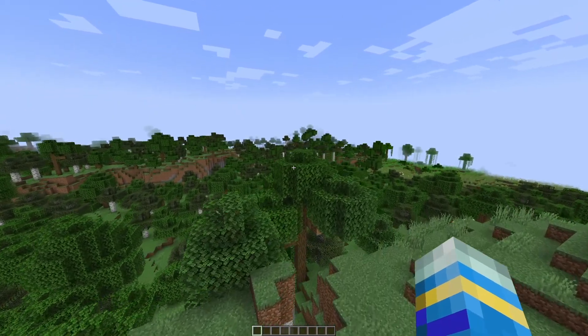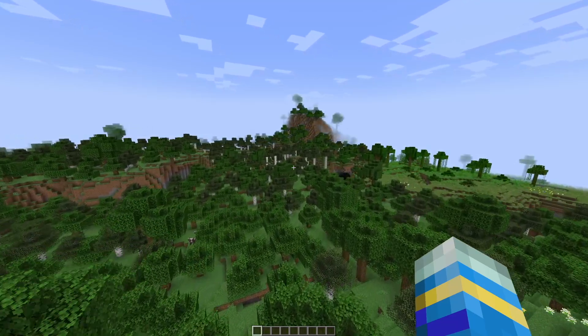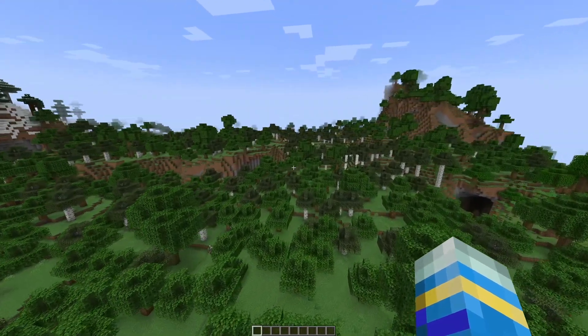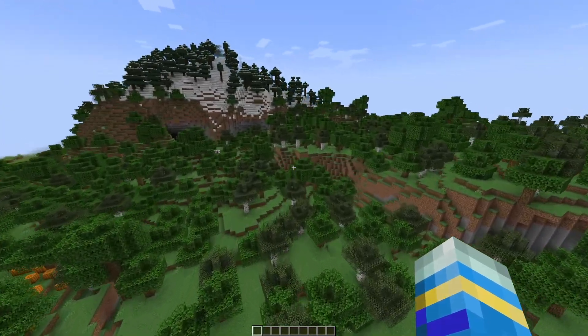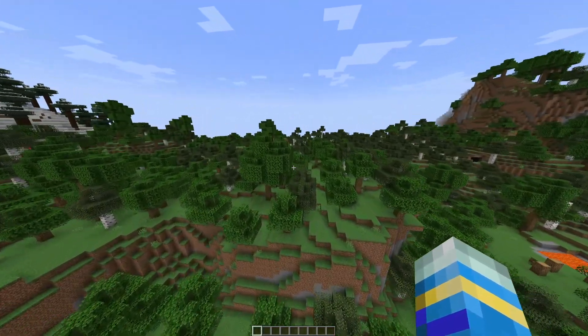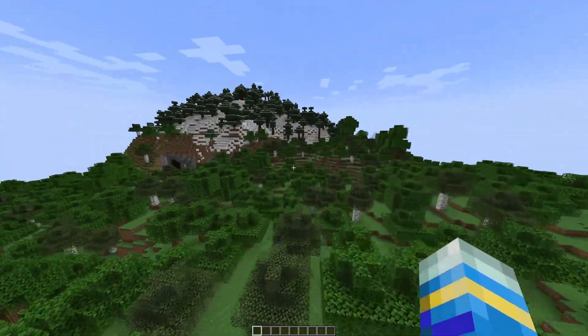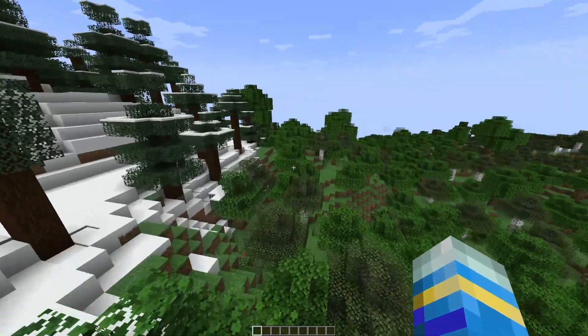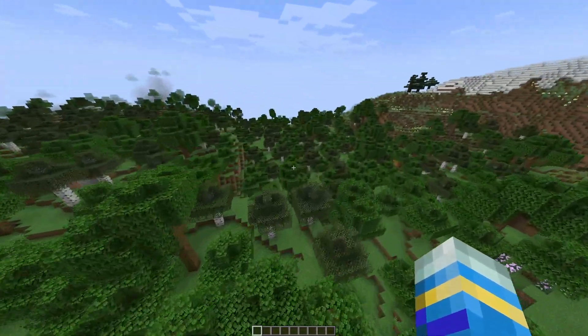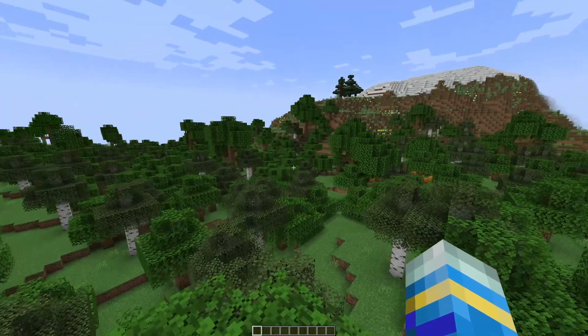Hey guys, welcome to another ServerMiner plugin tutorial. I'm your host LTGym007 and today we're looking at the Inventory Tracker plugin. As the name would suggest, this plugin allows you to save instances of inventories that you can easily restore using a GUI. You can even teleport back to the location where it was saved at. It saves XP as well and overall it's a really fantastic plugin.